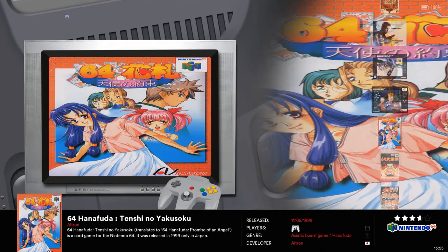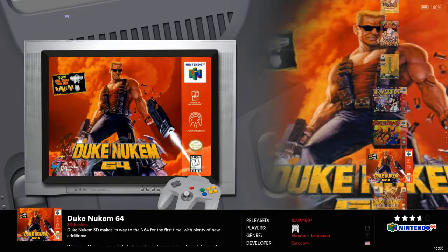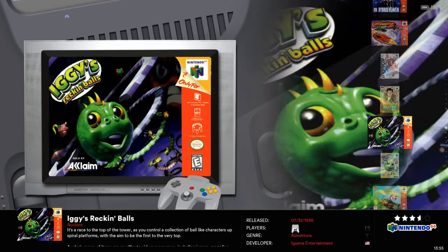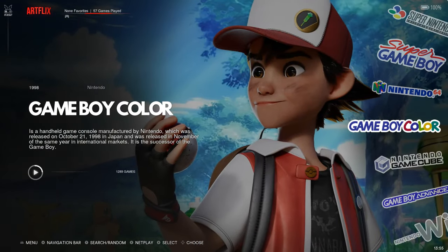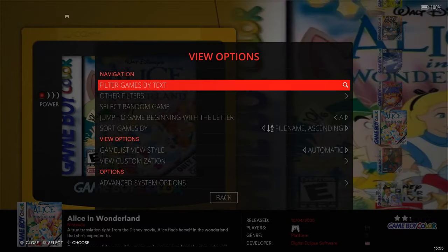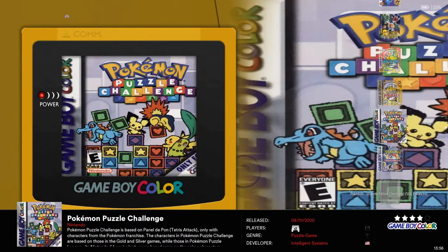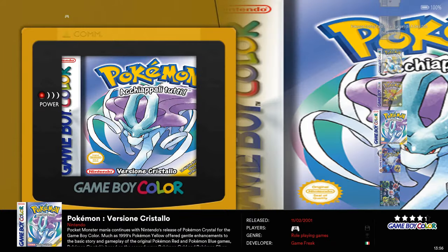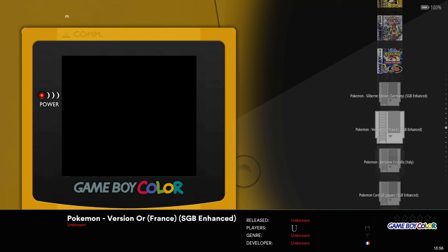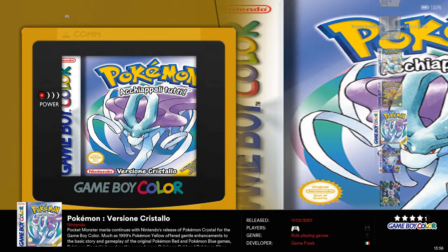Nintendo 64 has 461 games. You're going to have some prototype games as well as Japanese titles, but it will have most of your US games - GoldenEye, Diddy Kong Racing, Mario 64. It's all going to be there. You've got Hey You Pikachu, and the Pokemon games. Game Boy Color has 1,200 games and you should have the Pokemon games and Super Mario games, Mario Kart, etc. You can always double check by typing it in - you get the trading card game, Pinball, and Japanese and European versions. Even a prototype Puzzle Challenge.